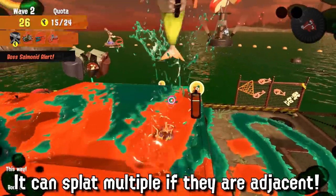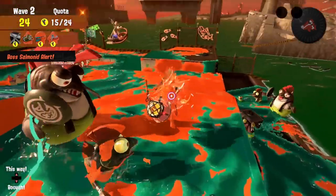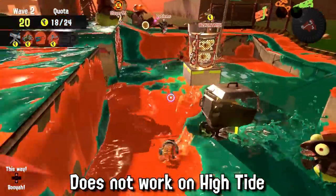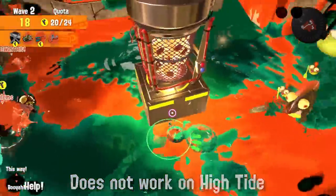The crucial part of this trick is that you need to be at the same height as the launcher. If the flyfish is on a platform or it's high tide, it will likely not work and the Reef Slider will be wasted.